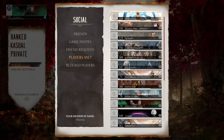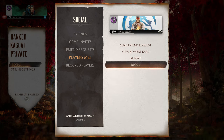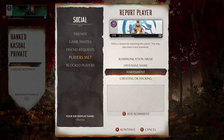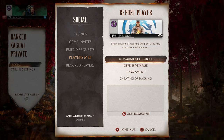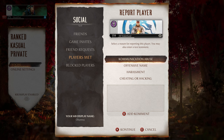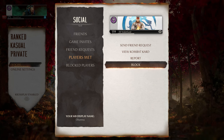You can add or block players — and being able to block players online is really great. Under 'Players Met,' you can block or report players for communication abuse, offensive names, harassment, cheating, or hacking, with an additional comment option. What they should also add is a 'plugger' report option — for intentional disconnecting — which is a real problem in MK1 and Tekken 8 actually already has this. But the block and report features are very welcome.